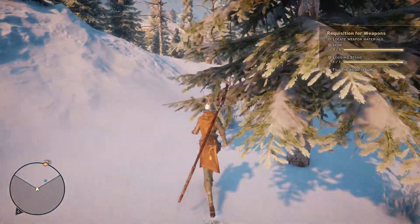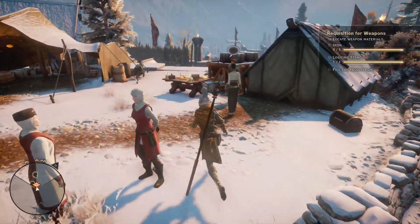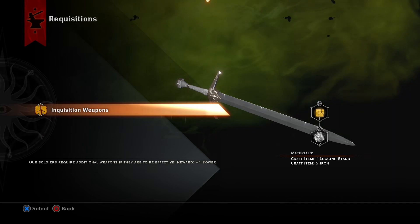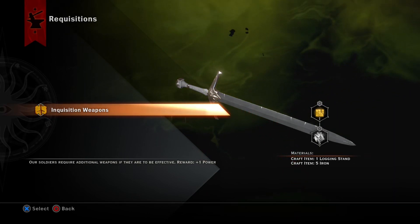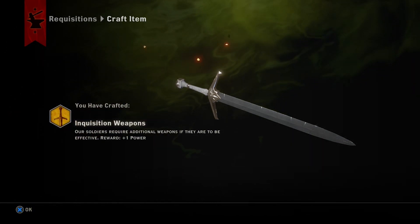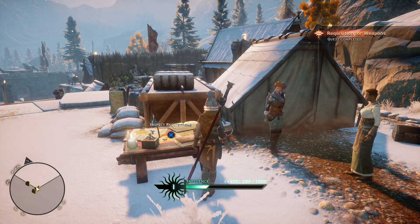Now we can go turn this in. I'll meet y'all back up at the requisition table. Alright, we're here at the requisition table. Our soldiers require additional weapons to be effective — oh, we get a point of power for doing this. Logging stand — I will craft the inquisition weapons. Alright, better influence.